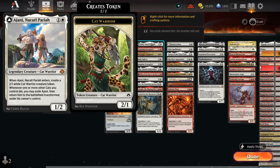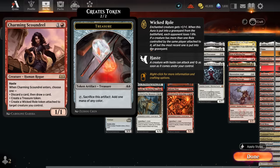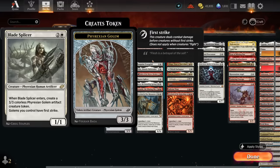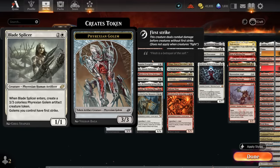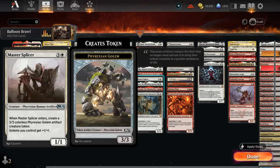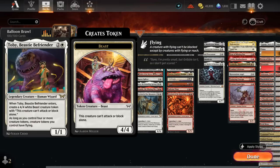We can sacrifice a copy of Ajani to the legendary rule to transform it into the planeswalker. Charming Scoundrel can potentially make a treasure token when it enters or discard and draw. Sky Knight Vanguard makes a 1/1 soldier token when it attacks. Blade Splicer makes a 3/3 golem token with first strike for as long as we control it, while Master Splicer gives our golems +1/+1 and also makes a 3/3. The Evangelist makes a 1/1 bat token when it enters or dies, has battle cry, and is good to copy and sacrifice.